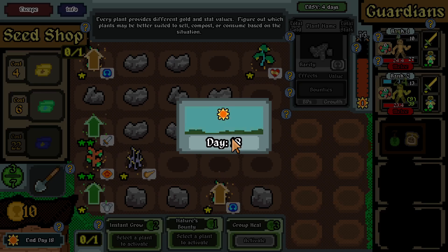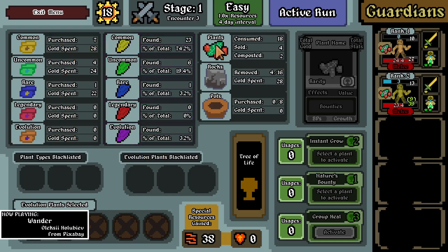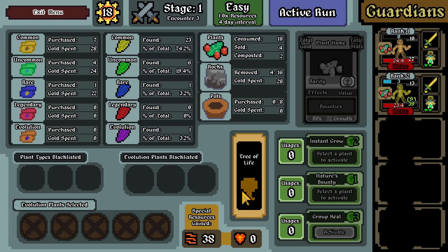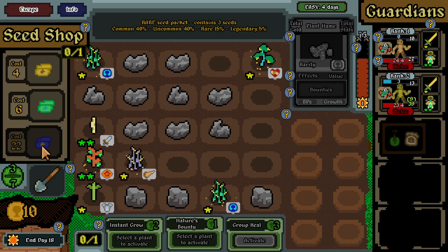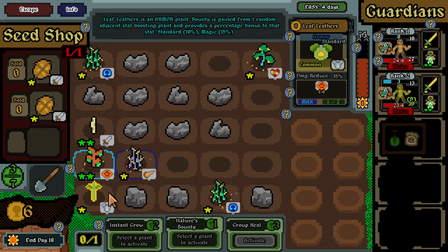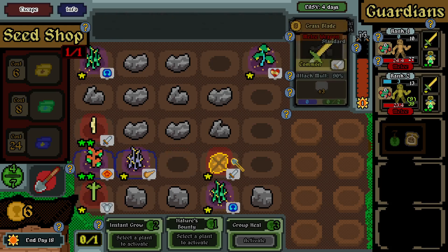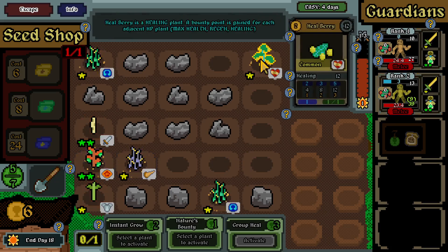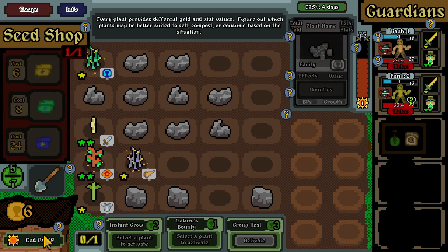Purchased stuff consumed, special resources gained, active run - easy, exit the menu. This contains two seeds, this one has three seeds - I'm gonna get two seeds for now. Let's do that one - experience plant. Gonna end the day. The day after tomorrow we're gonna have an extra person.